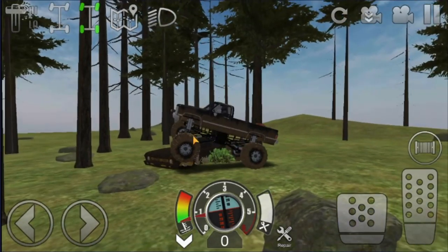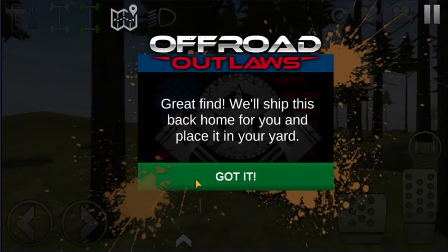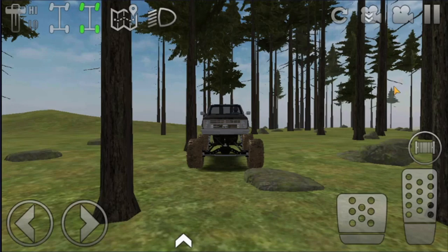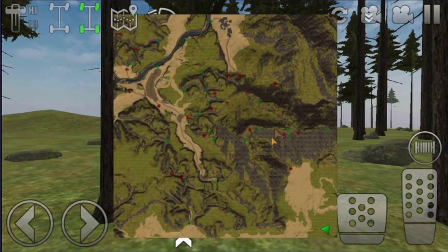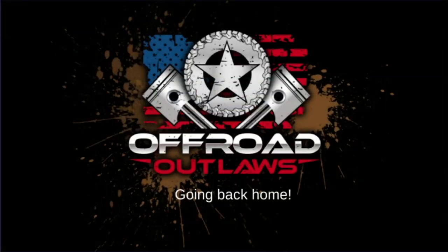We'll have to go build the Nova before we can find the final car, which is the Camaro in the desert. Now that we have the Nova built, I'll show again exactly where we're at on the map — it is right here in the lower right-hand corner. Just drive there, you'll find it, easy as hell. Now we'll go build that one up, go find the Camaro, and this video will finally be done. Four hours later of grinding and touring.